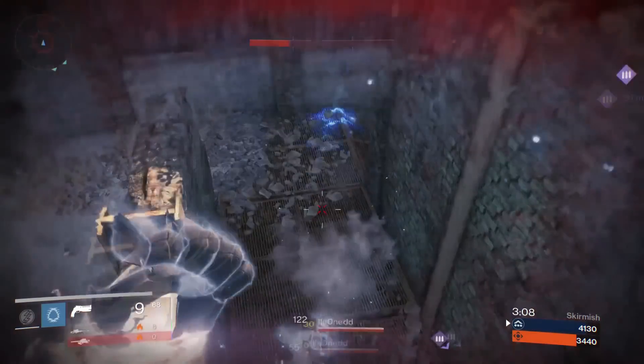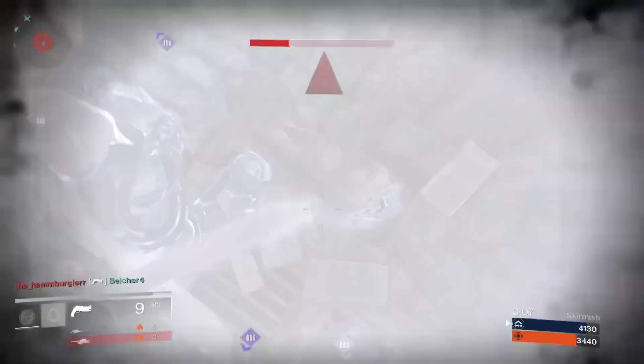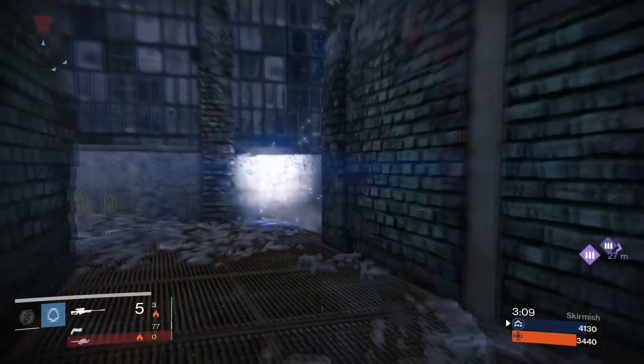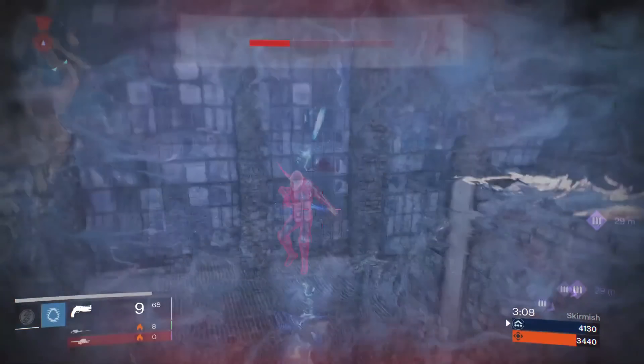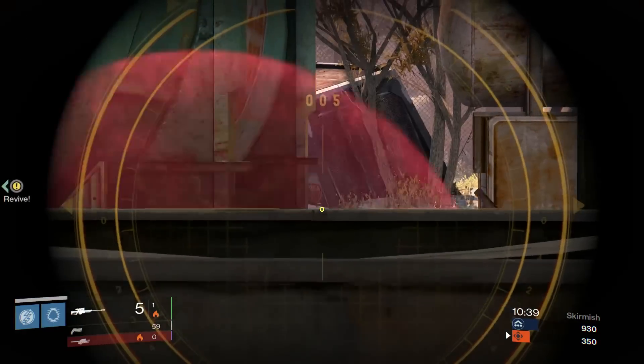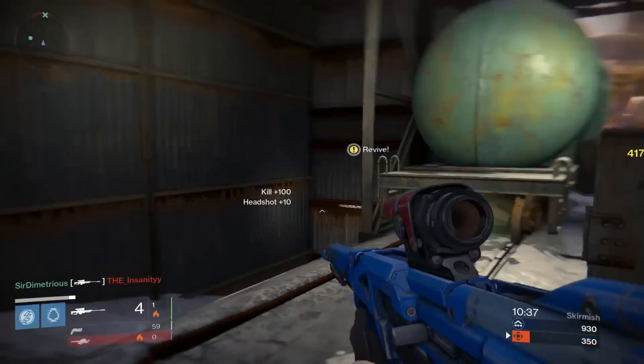The last perk is Hungering Blade. When you get a kill with Arc Blade or a fully charged Blink Strike melee, it will immediately regen your health. This is really useful when you have Arc Blade and are about to go down — get one kill and start that regen. It can be hindered a little by Thorn, but it's definitely manageable. It's also useful in tight situations: someone comes at you and you're in one-shot range, get that melee, get the health regen, and continue taking out the rest.